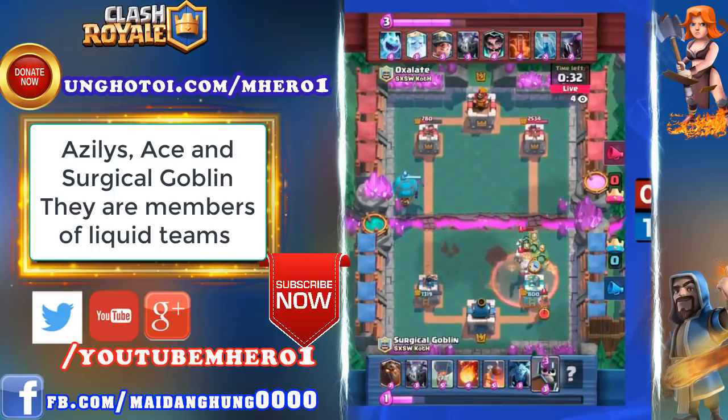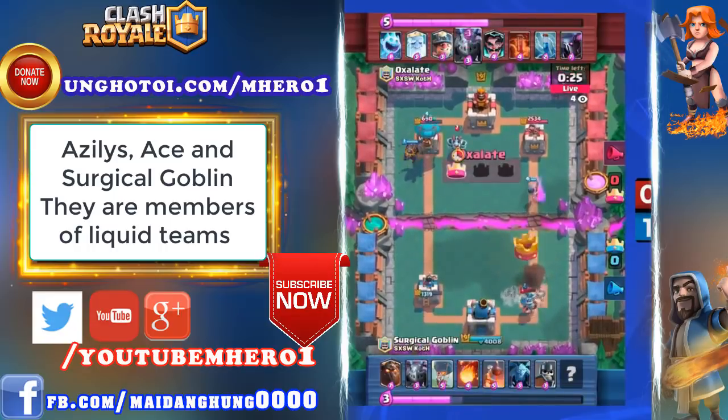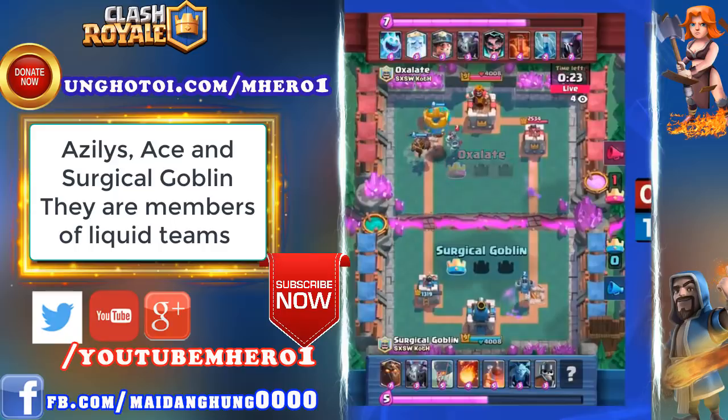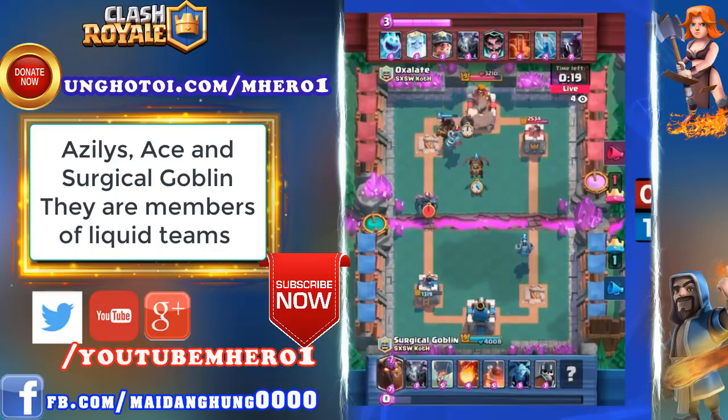Oxalate taking advantage of the Bomb Tower, though, and pushing on that right side tower. So much damage coming in on the right-hand side — the Bomb Tower just didn't do that much. But look at this push on the left! Balloon and Lava Hound looking pretty healthy, as we have a one-to-one draw.